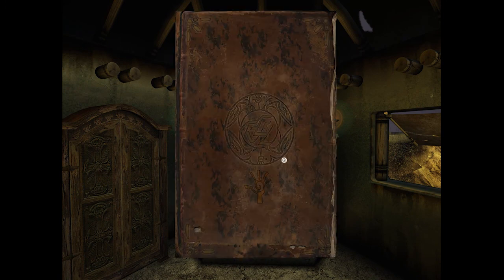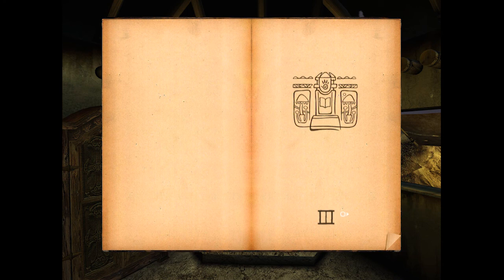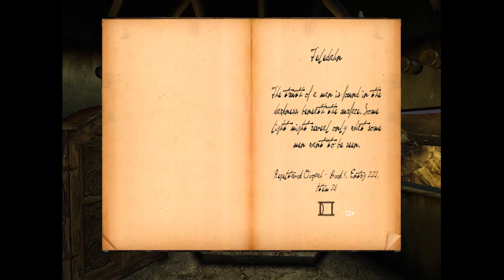So we have a bunch of journals here. Number one - Teledon. 'The truth of a man is found in the darkness beneath the surface. Some light might reveal only what some men want to be seen.'